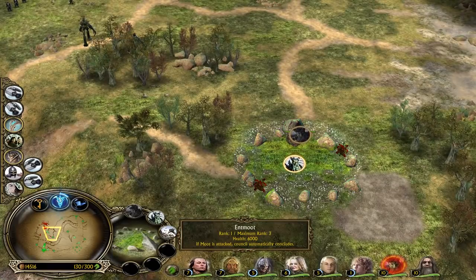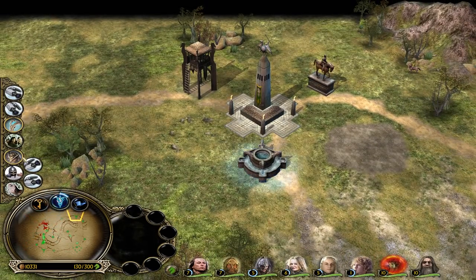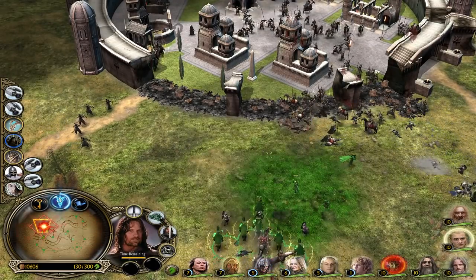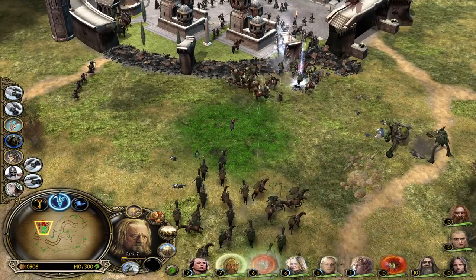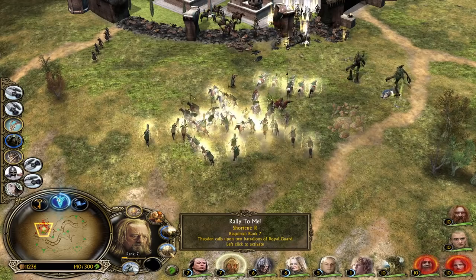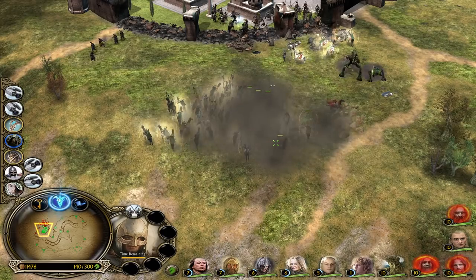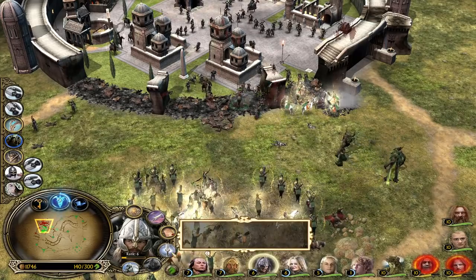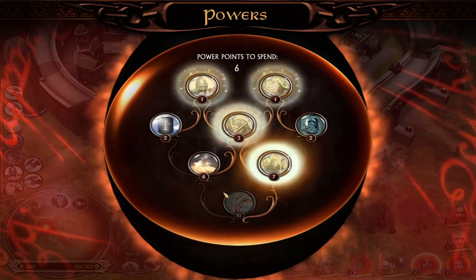Now we're going to go for an attack. We can make more ents - we have so much money now. We have map control and everything we need to be victorious. We can summon the Three Hunters again. Do we have Glorious Charge available? Yes! Rally to Me - Theoden can use it to summon even more units to his side. We have even more units now!